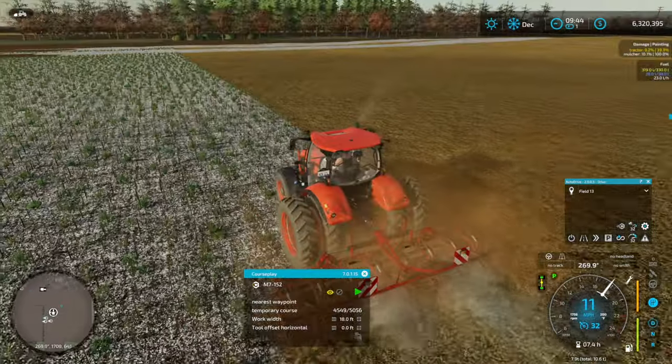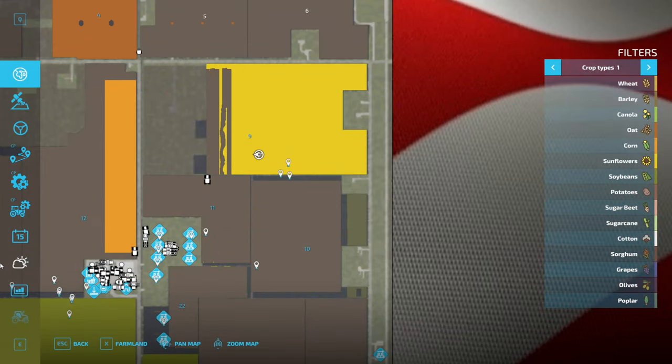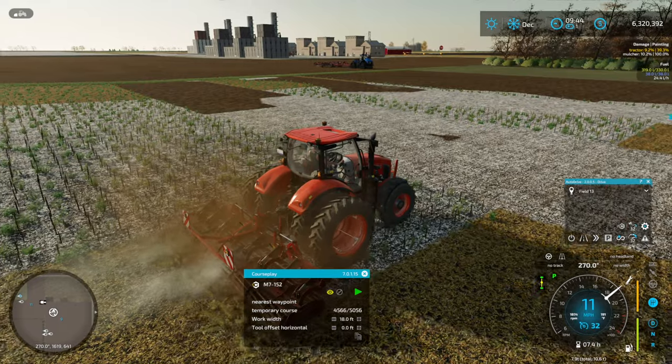We've got the courseplay working on this. Unfortunately, here between episodes, the hired worker I had going on Field 11 did some strange things — I don't know what he was doing. As I've said before, the narrow distance between these fields is not good for the hired workers. Definitely not good.